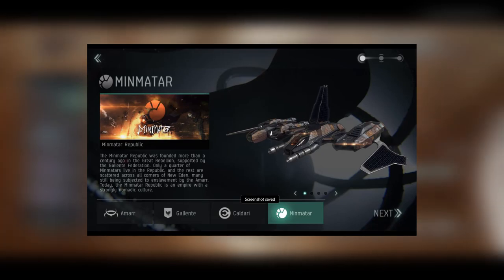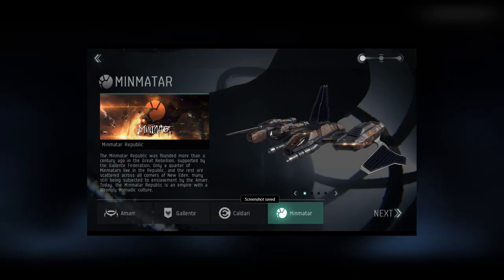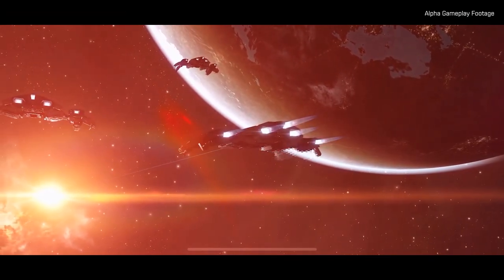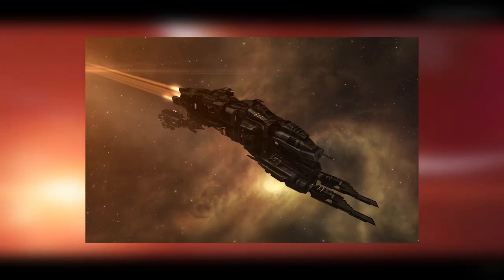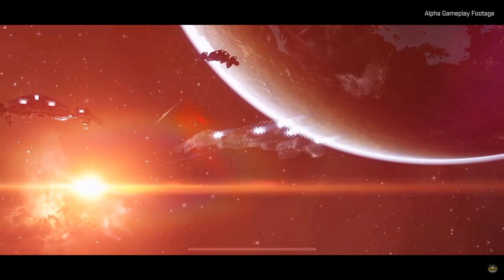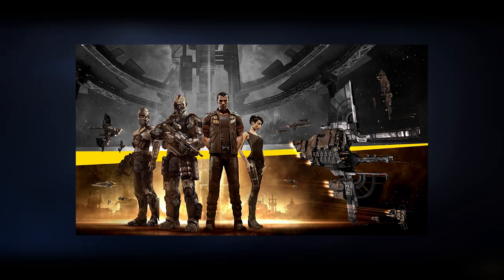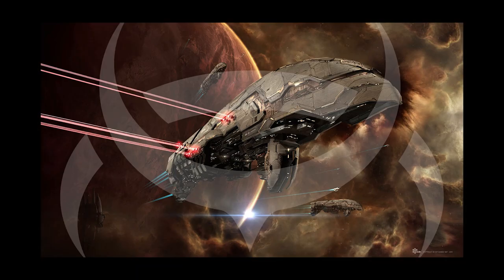And lastly we have the Minmatar, one of my personal least favourite ship designs — I'm not too into the bucket of bolts look, but they do have some of the most powerful PvP ships in EVE Online. These guys were founded on a great rebellion supported by the Gallente Federation, and only a quarter of the Minmatar actually live in the Republic. The rest are scattered across all corners of New Eden, spread out among all the different regions and factions, and the Amarr still enslaved quite a lot of them.